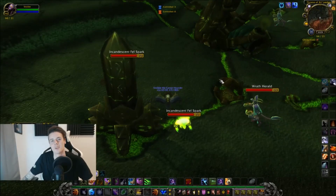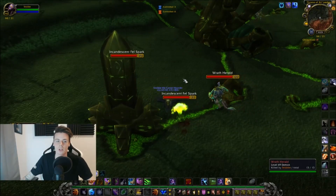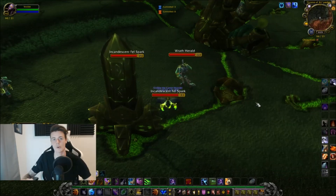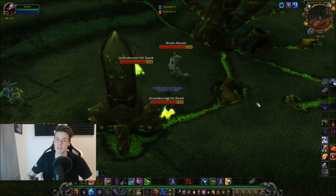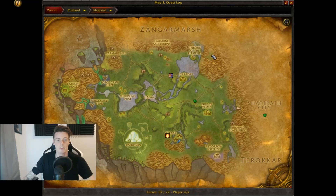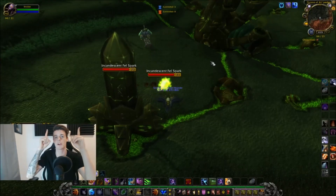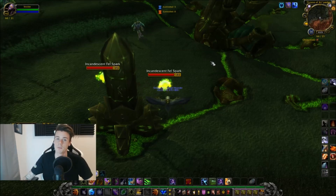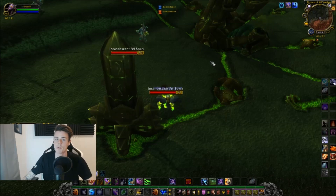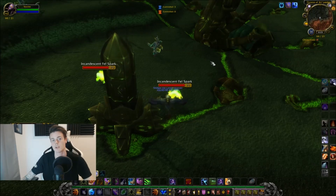Welcome back to another gold farming video. In this video we're going to be farming primal fires. I previously made a video about the best spot, which is Nagrand — the elemental plateau right up here. That spot gives you the most primal fires an hour, but that's if you have no competition. The problem is these have increased a lot in value and have been farmed by a lot of people lately.